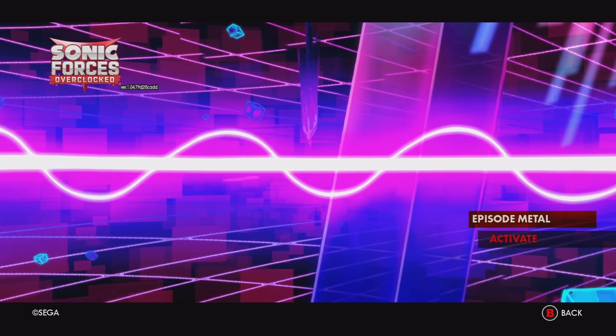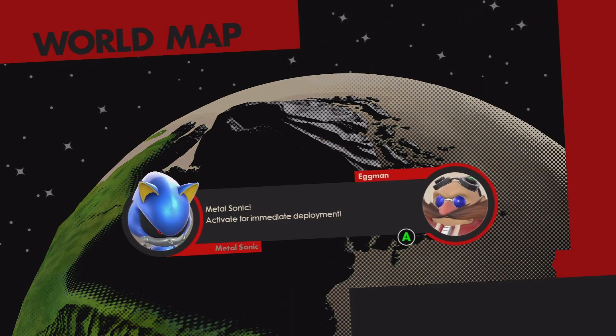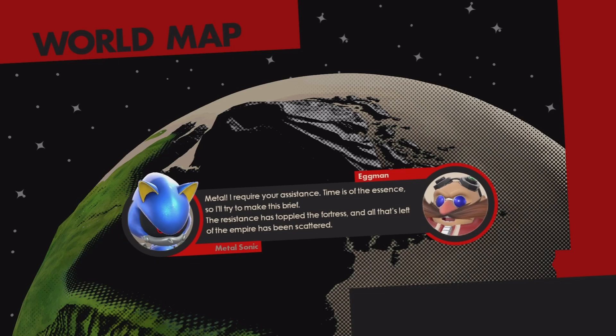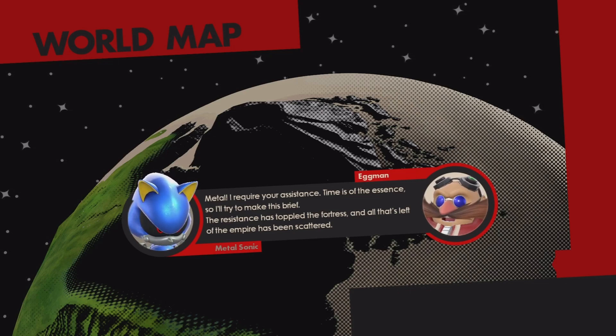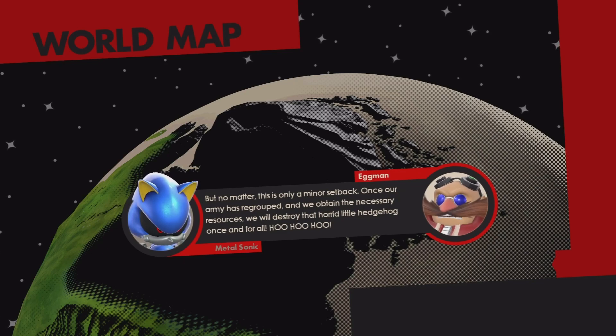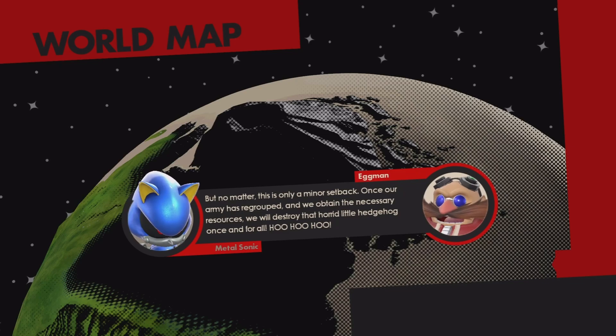Let's get into it. Alright, Episode Metal — activate. A few days after the Eggman Empire's defeat. Will this be better than Sonic 4? That's the question. Metal, I require your assistance. Time is of the essence so I'll try to make this brief. The resistance has toppled the fortress and all that's left of the empire has been scattered. Metal Sonic looks so good with that model. No matter — this is only a minor setback. What's our army? As we obtain the necessary resources, we will destroy that horrid little hedgehog once and for all.